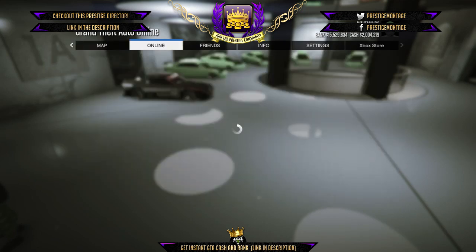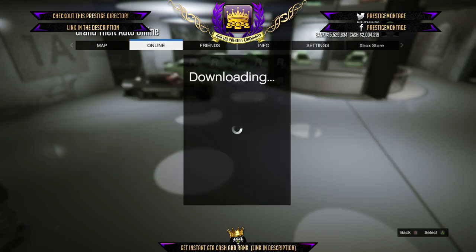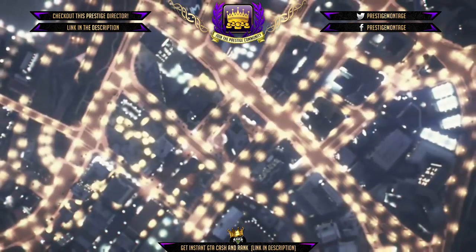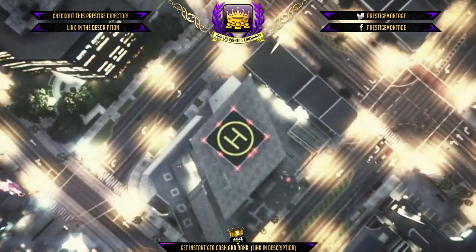After you hit the blue circle and you see your vehicle list, press Start, go to Online, go to Players, join your friend's game. Select his name, scroll down to Join Game, accept the first alert.